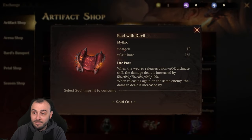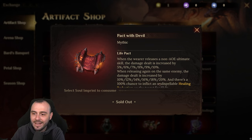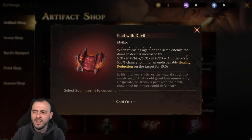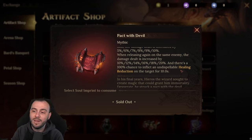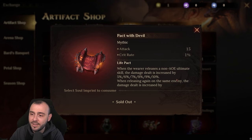Pact with the Devil — attack and crit rate. When the wearer releases a non-AOE ultimate skill, the damage dealt is increased by 10%. When releasing again on the same enemy, the damage dealt is increased by 20%, and there's a 100% chance to inflict an undispellable healing reduction on the target for 10 seconds. Now this would have been much better with defense down instead of the healing reduction — that would make more sense. But this is a pretty solid one if you're running it on characters like Tunnel Nun — characters that have single target damage. You can get 20% additional damage and get the stats on it. It's a pretty nice one.